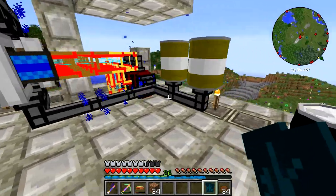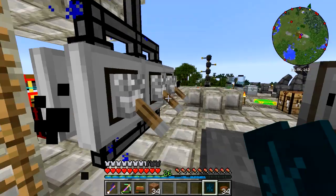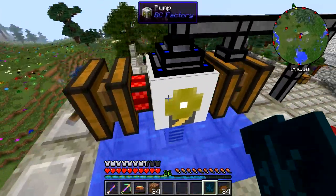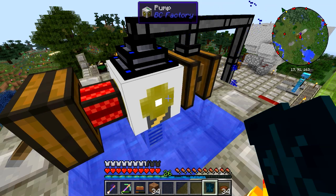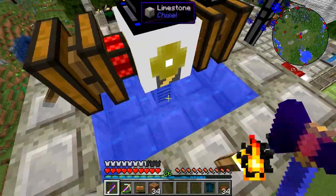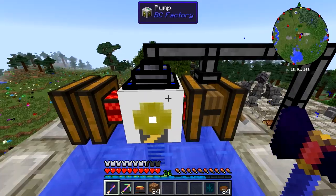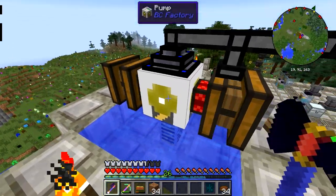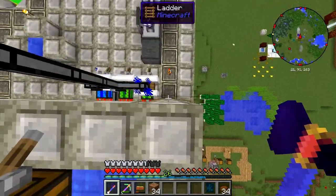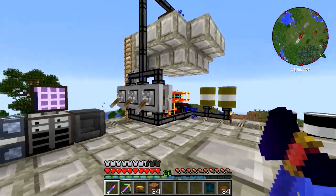Here's my little oil refinery — this is probably going to be a temporary location. I'll run over how it works quickly. Up here, this is the only way I could figure out to collect water automatically. I tried using transfer nodes straight over the water, which used to act kind of like a pump, but I couldn't get it to work anymore, so I had to use a pump with a transfer node on top. You could also use BuildCraft pipes, but I like these a little bit better.